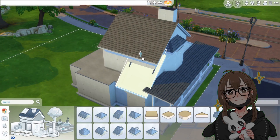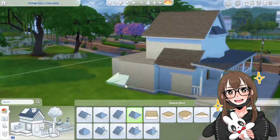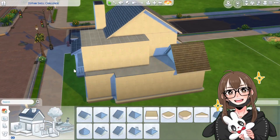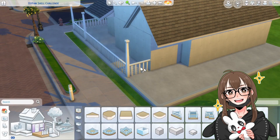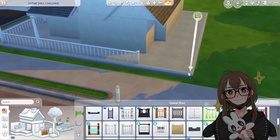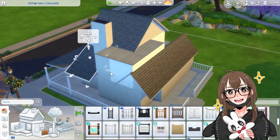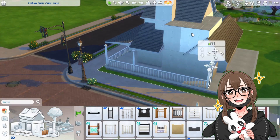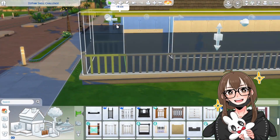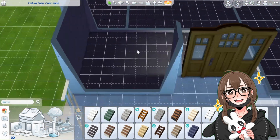I wanted the top floor to be the way it is because this is supposed to be a multi-generational house. I didn't add a room for the grandparents to stay, but I figured your grandparents - or your family - moved away from the grandparents because they wanted to be independent and be on their own, rather than have their grandparents shadow over them.